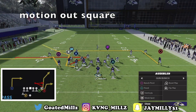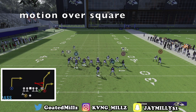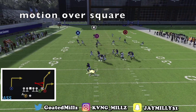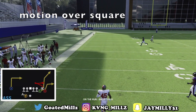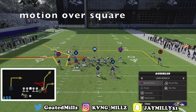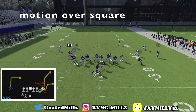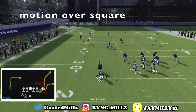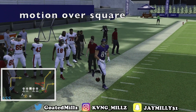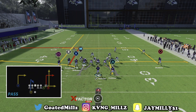Another way to set up Bench Pivot — all you want to do is motion over square, streak all one. That drag route on square is going to pull down any zone trying to play this tight end corner out. As you can see, that's going to get it even more open, so keep that in mind — that's another setup you can have in your back pocket for Bench Pivot. Motion over square, put all on the streak, block the running back. Look at X absolutely just getting nasty open.